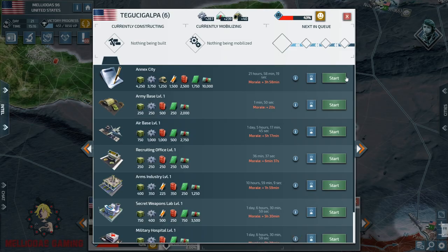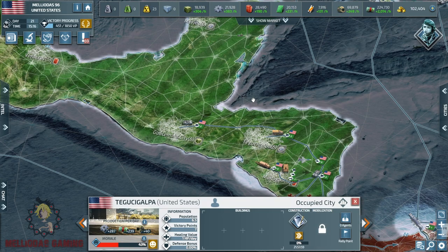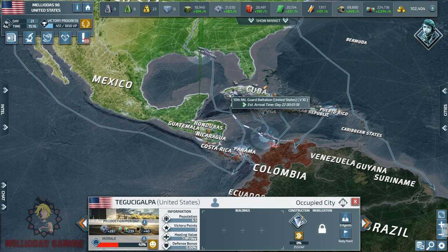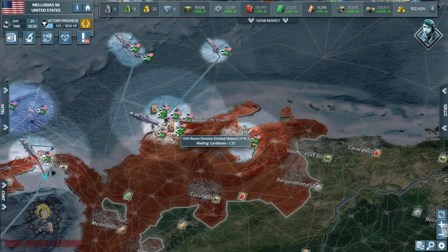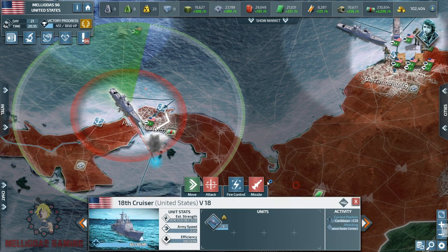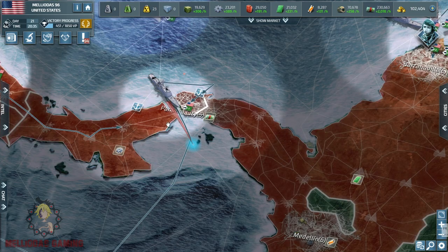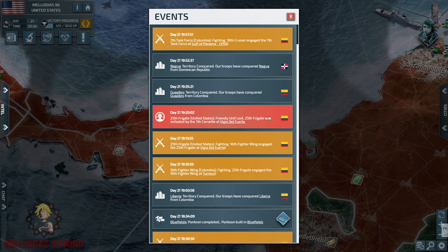I'm going to annex the city of Tegucigalpa, which is a component city, very important, and its position is strategic in the center of Central America. More naval radars are arriving and my land armies are disembarking in the city of Barranquilla.